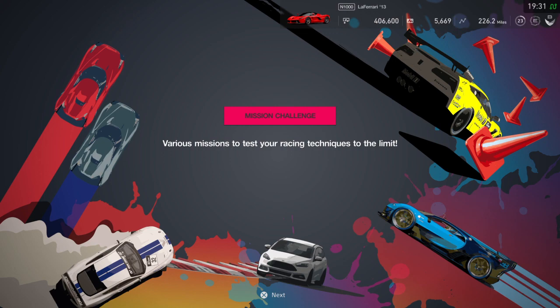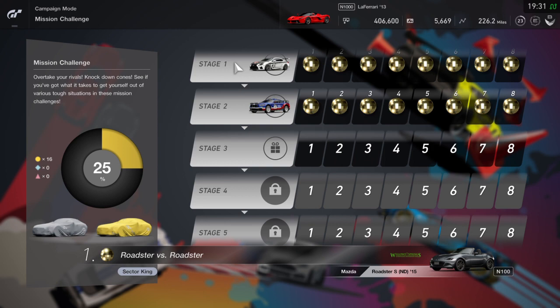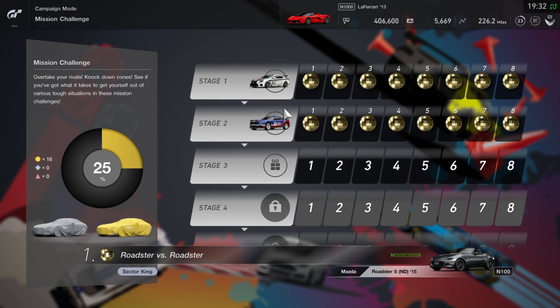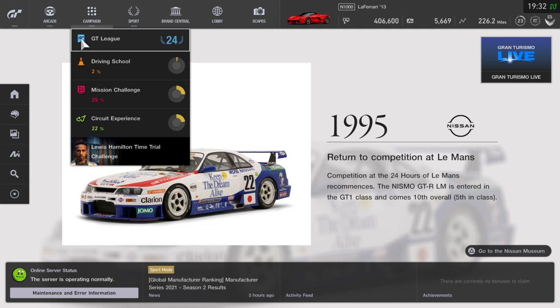Then you can do Mission Challenges — these are quite good. All you want to do is complete all of these, and I don't even think you have to get gold. At the end of it you'll get a little prize. For example, I got myself a Lexus, and then an off-road rally sort of Ford Mustang, which is pretty good because I hadn't got a rally car until I did this. It's a really good way to stock up your garage and get a few free nice cars.